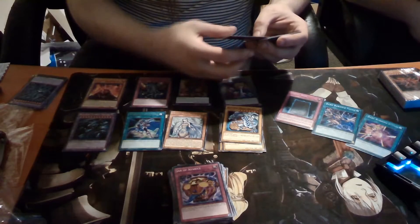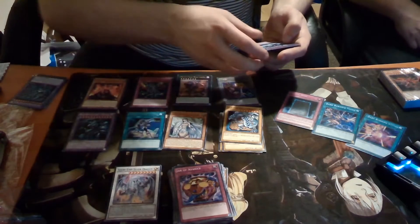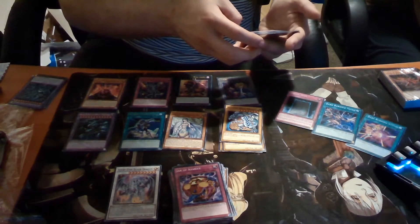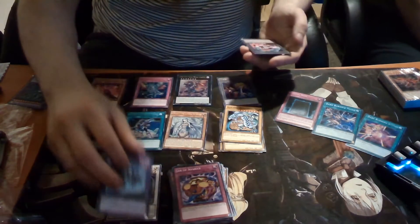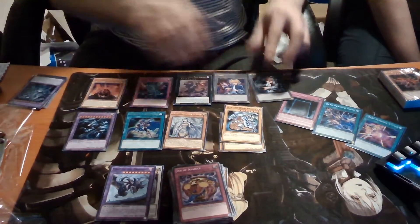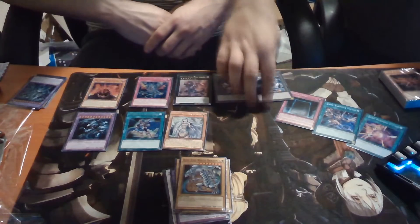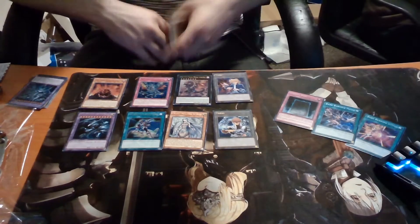Azure-Eyes Silver Dragon — that looks sick. First of the Dragons. If you control one First of the Dragons, this card can — that's insane. Now we have what you've all been waiting for.